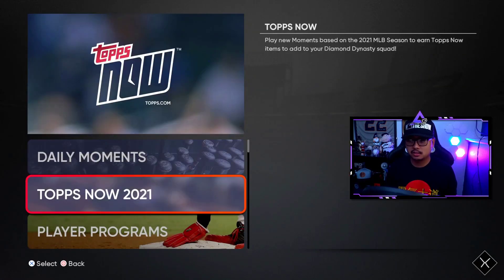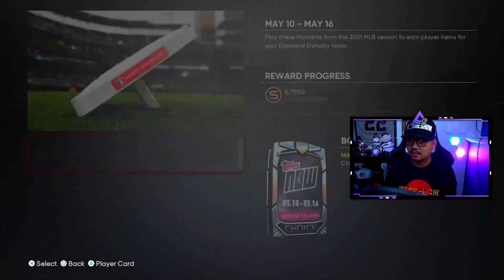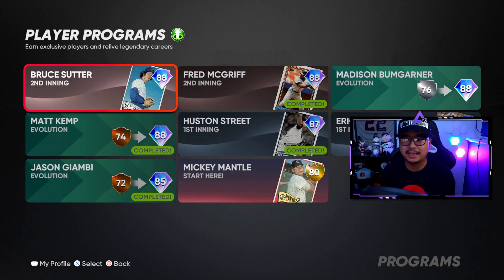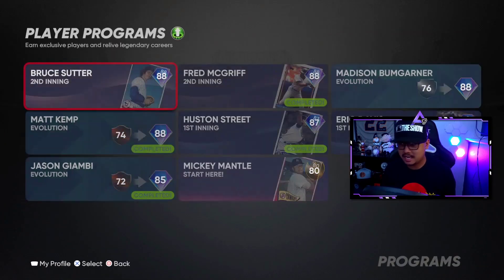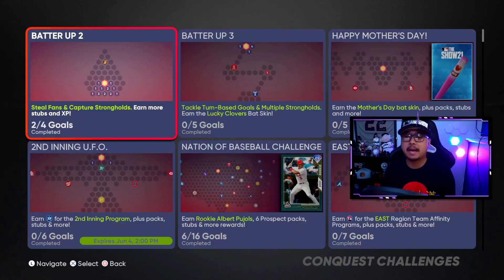There are also new moments — Tops Now moments here, May 10th to May 16th — so get those done if you haven't yet. There's also a brand new Bruce Sutter player program, so another free diamond for you guys. He's a closing pitcher, 88 overall, not too bad. Shouldn't be too hard — a lot of pitching missions in this one — but you get stubs, packs, and the 88 overall Bruce Sutter.